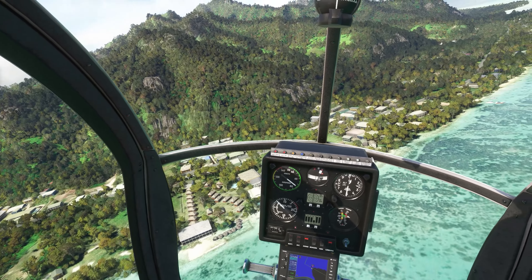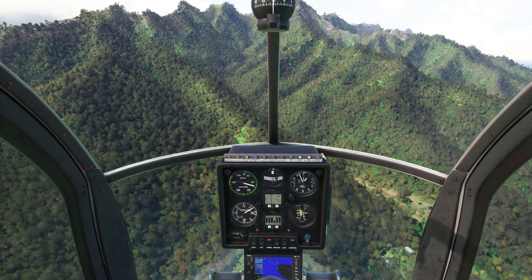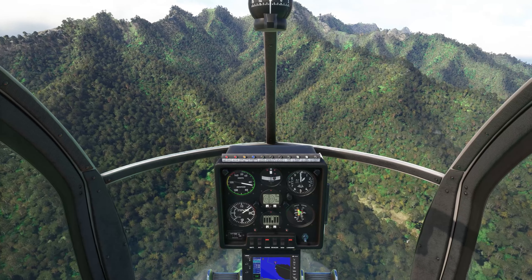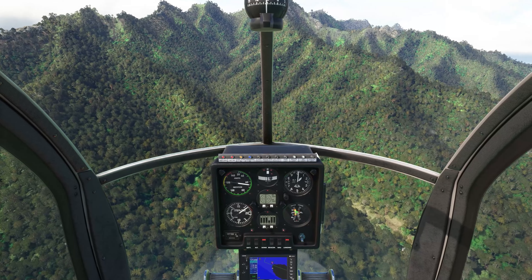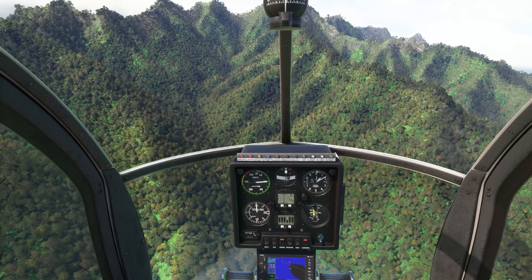Mo'orea and all the islands in this region were formed around 1.5 million years ago as the Earth's crust slid across a volcanic hot spot on the Pacific Plate, forming what is known as the Society chain of islands. I'm guessing that includes Tahiti, though I don't know how far that stretches — and I don't know where the name 'Society' came from either, because that wasn't explained on the wiki page.